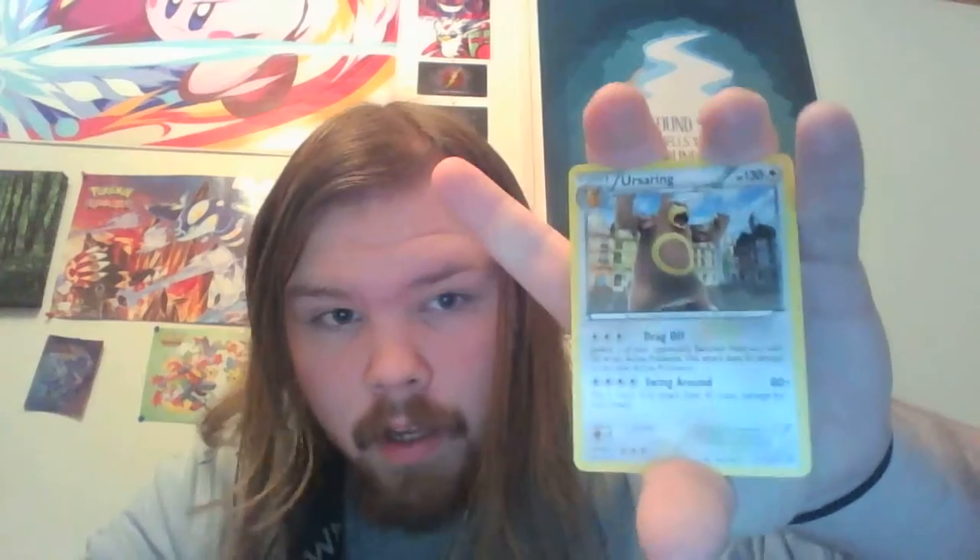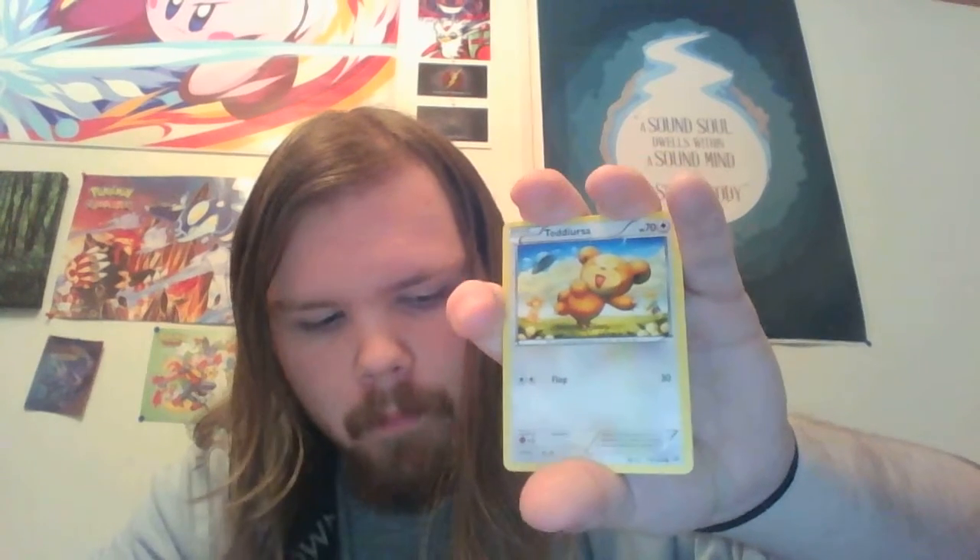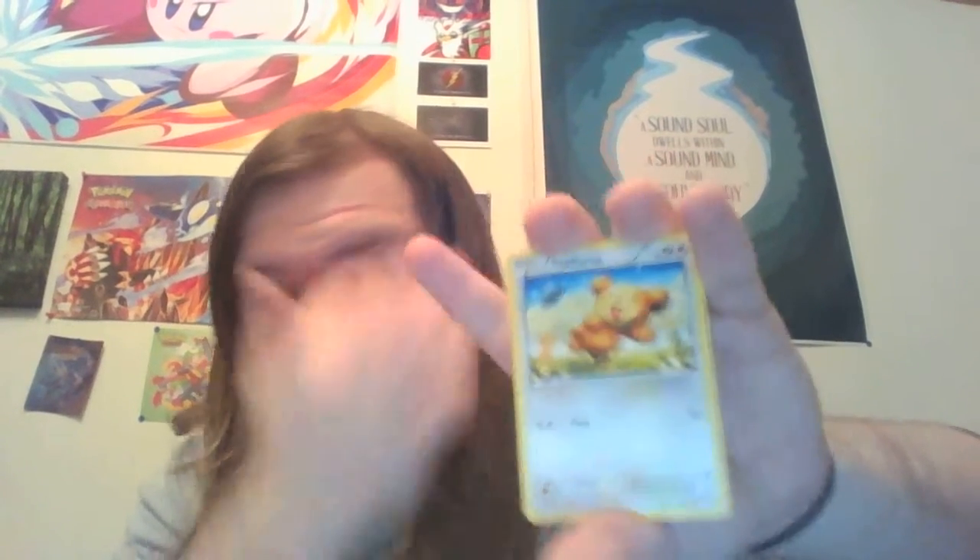Next pack is a Mega Houndoom. Opening it up — we got a Fisherman, an Ursaring, a Giovanni. I actually got the full art of that card — that full art is amazing, it was in my very first pack of the Breakthrough set. I also got a Snubbull out of that pack. Yeah, it was a great pack. Teddiursa — which is adorable. Scatterbug — adorable. Litleo — adorable.